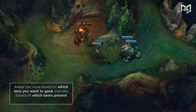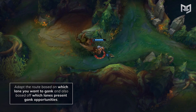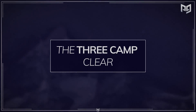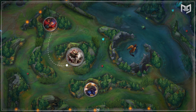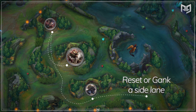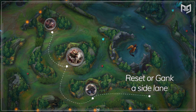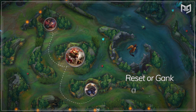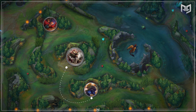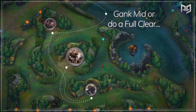Adapt the route based on which lane you want to gank and which lanes present gank opportunities. The route looks something like this: start with red buff, go to Raptors, then Krugs, then reset or gank a side lane. Or you can start Raptors, then red buff, then Krugs, then reset or gank a side lane. Or start red buff, go Krugs, go Raptors, and then gank mid or do your full clear.